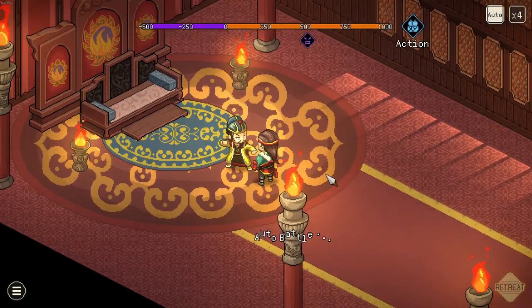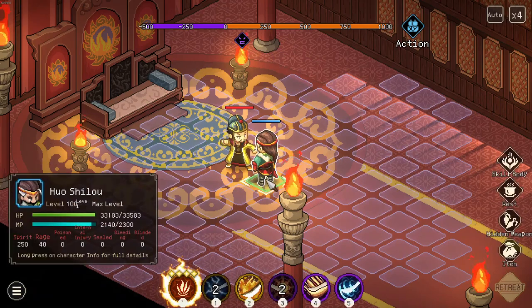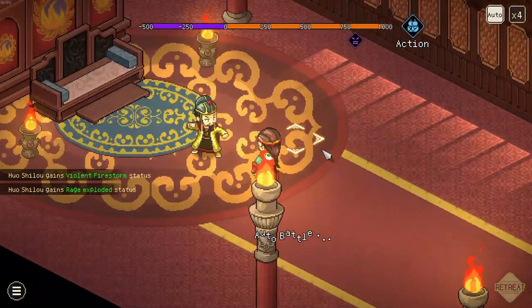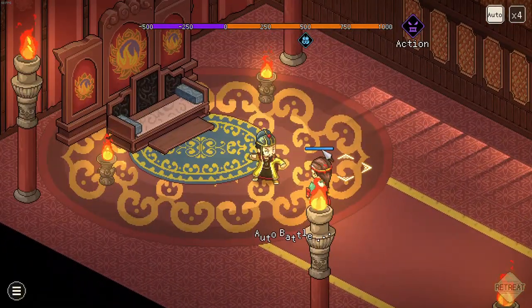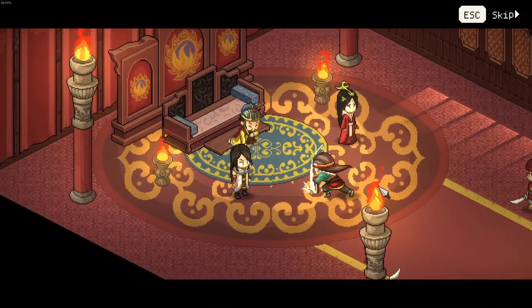If the sect leader you control — which is the Cold Skin guy — loses the battle, your main character will fight instead. Typically you will always win, so see you in another minute. Our guy has won.